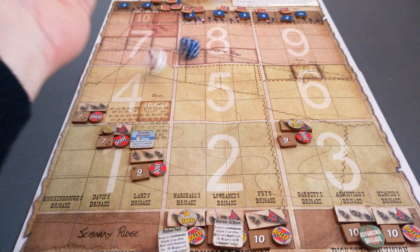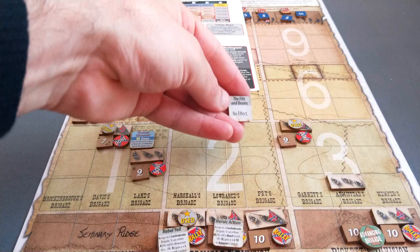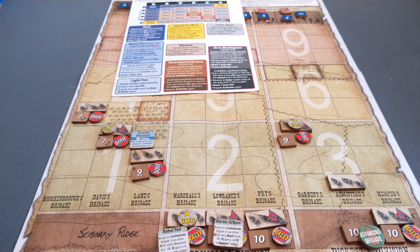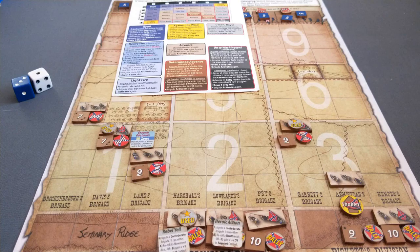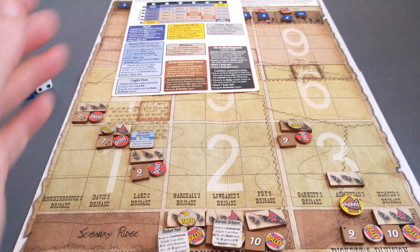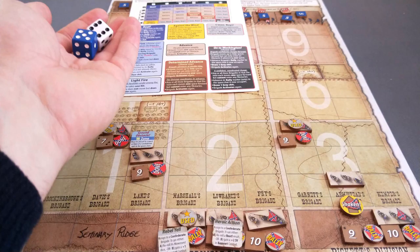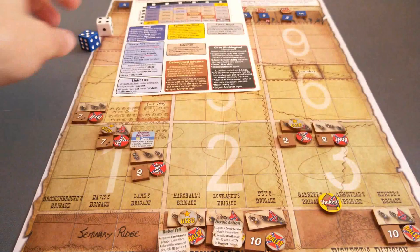Let's go to Armstead's brigade. They roll 6-3: Come on Boys - they move forward. We draw a grey event chit: no effect, that goes back. They activate again: 3-1 is heavy fire. They suffer one hit and become shaken. We draw a blue event chit: Stragglers in Disorder - each Confederate division without its general in play suffers one hit from one brigade. Well, all the generals are currently in play, so that's okay. Generals can be lost through events, I think. They can activate again, they don't move but can. 4-2 advance, 5-4 advance. They're at the end of the green zone, so we'll regroup there.